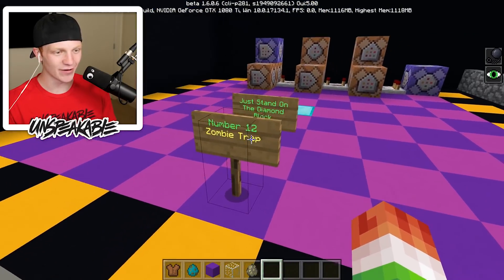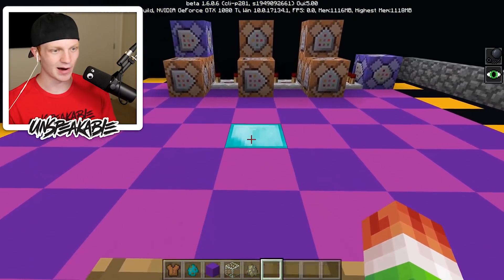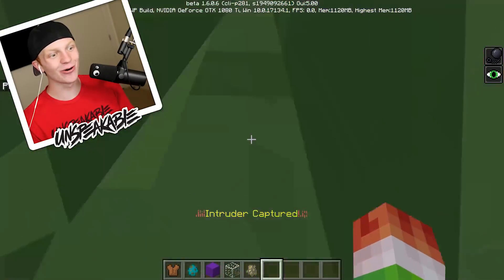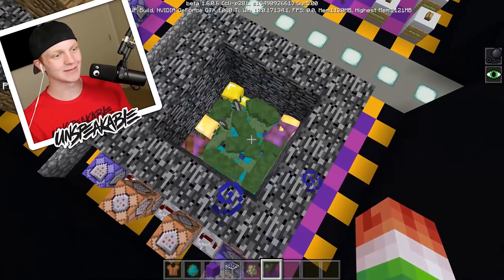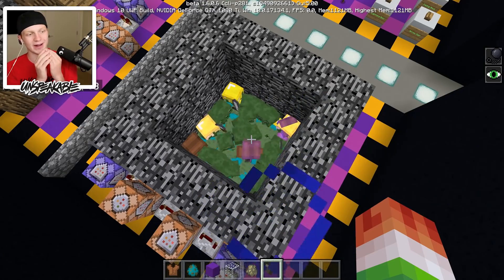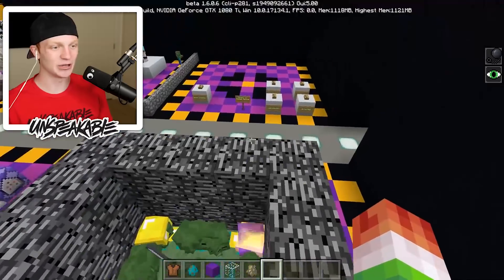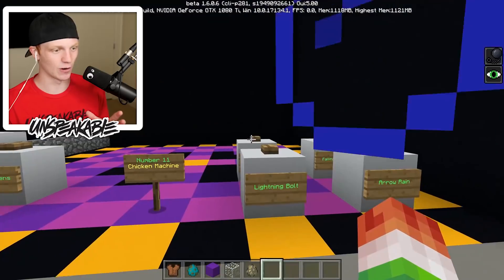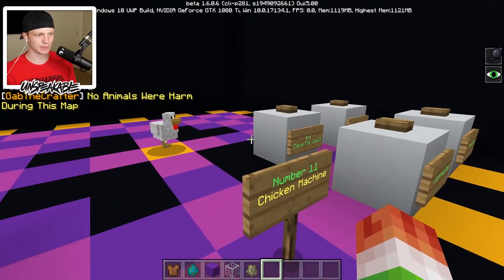Moving on to the last two — we have a zombie trap. Just stand on the diamond block, and it's kind of like the house protection one but with zombies. Right when you stand on a certain block you get bedrock walls all around you and a ton of zombies trying to eat you alive. It doesn't even have to be a diamond block — it could be a random grass block in a grass plains world. Think about that.